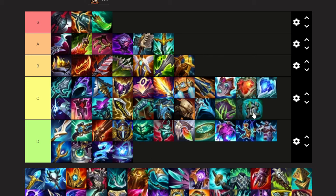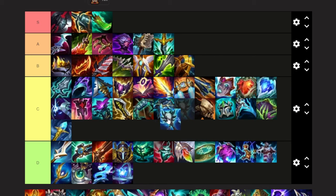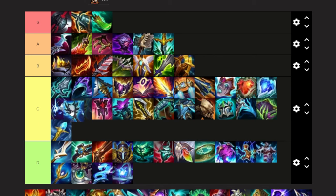Knight's Vow — it's actually a solid tank item. I'm going to put it at the bottom of C. It's definitely not a D tier item. Rylai's — I have not built this on AP Belveth, but I would consider it, so I'm going to put it at the bottom of C. Storm Surge — actually a pretty solid AP Belveth item. I think I'll put it above Imperial Mandate. It's just really good for the burst damage.